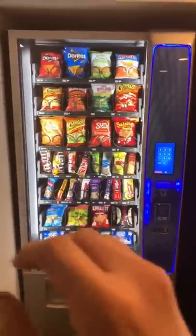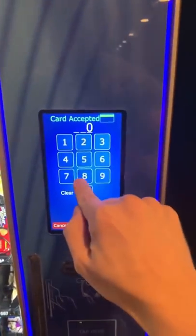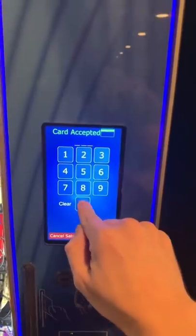This is how you get any snack in the vending machine for free with no money. All you have to do is go to 08, clear, then 94, clear, and then 000.